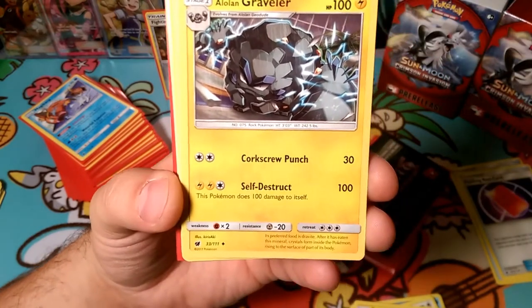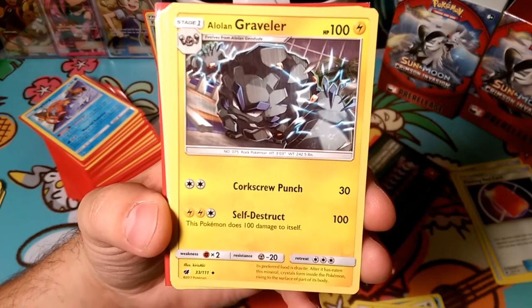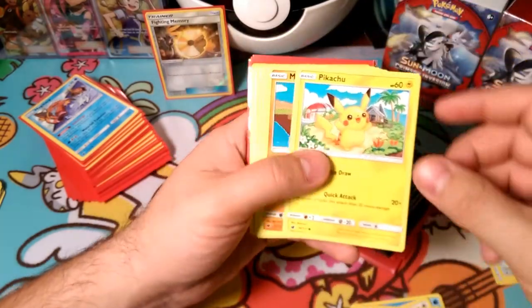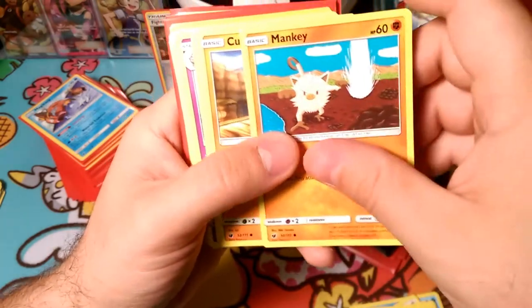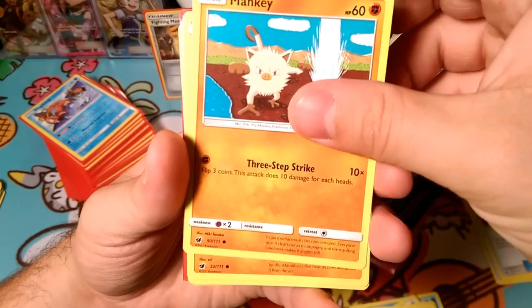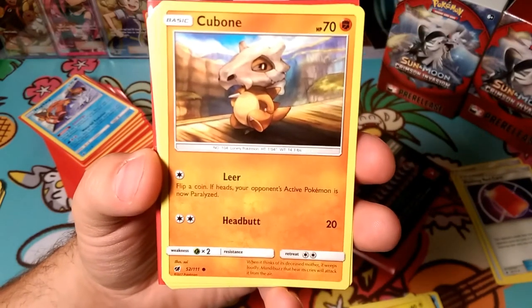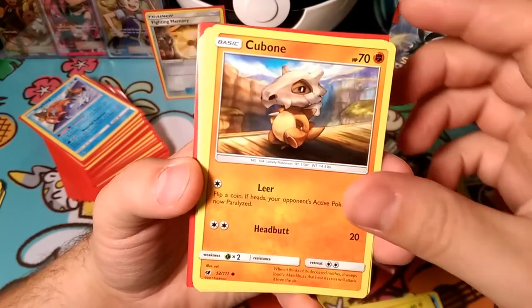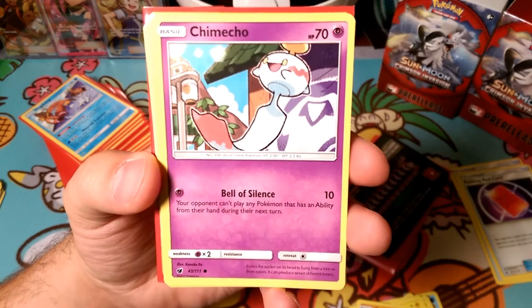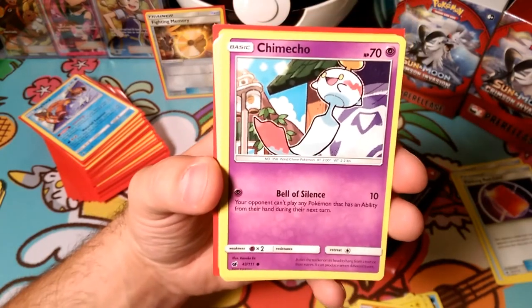Here's the Alolan Graveler - Corkscrew Punch does 30 damage from a Lightning type for a DCE, that's not bad. Self Destruct does 100 damage to itself, knocks it out, but does 100 damage. Could see play somewhere but not really likely. Another Pikachu, Mankey to evolve into Primate - Three Step Strike: flip three coins, does damage for how many heads. Cubone is a colorless attacker, Leer paralyzes your opponent, and Headbutt does 20. It evolves into Alolan Marowak which we were hoping to see but didn't. Battle of Science is a bit of an ability lock - your opponent can't play Pokemon with abilities from their hand during the next turn, but it's such a weak attack it's just not going to be very good.